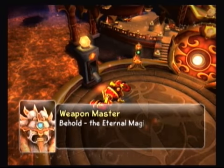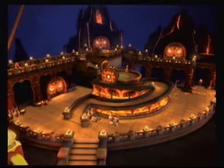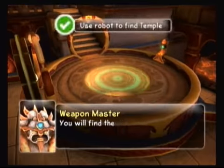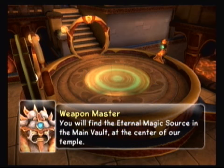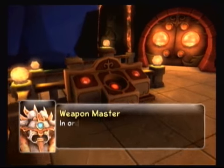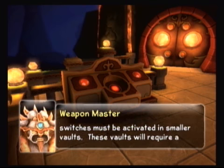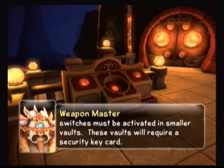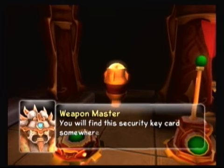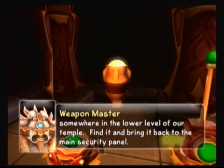Behold, the Eternal Magic Source. Secure the Eternal Magic Source in the main vault at the center of our temple. In order to unlock the main vault, three switches must be activated in smaller vaults. These vaults will require a security keycard. You will find the security card somewhere in the lower level of our temple. Find it and bring it back to the main security panel.